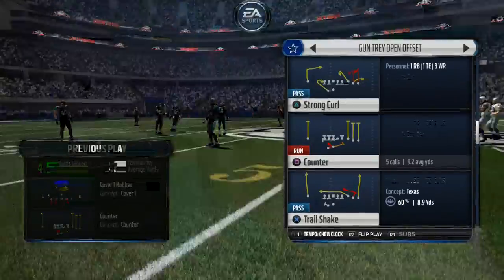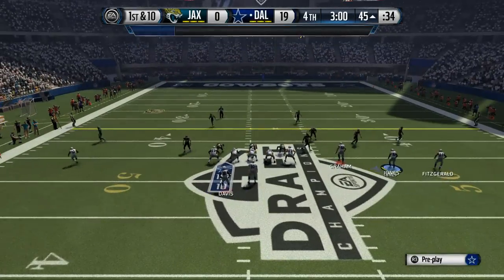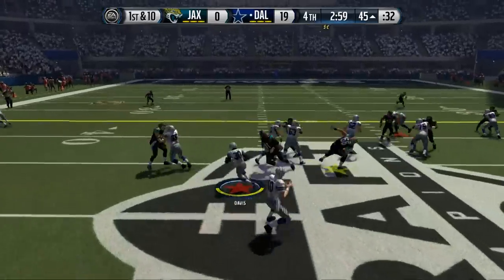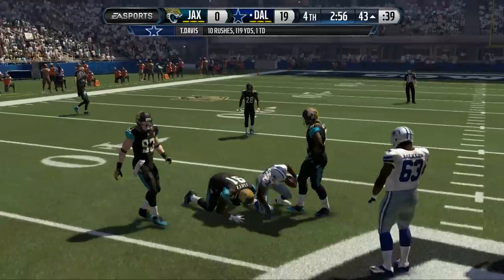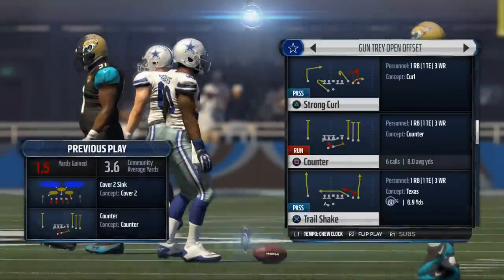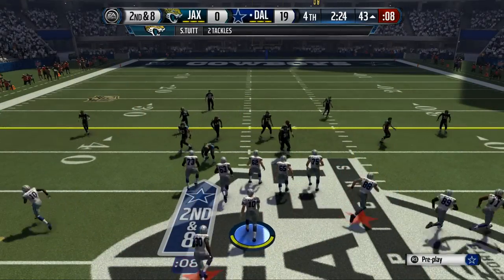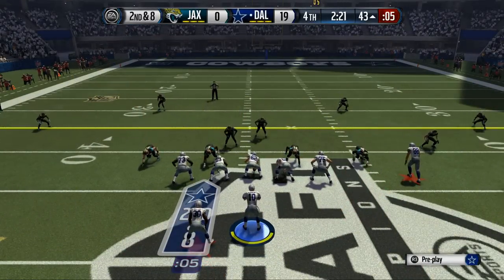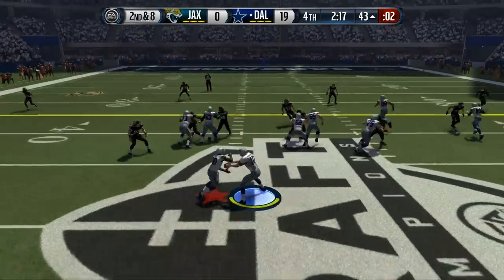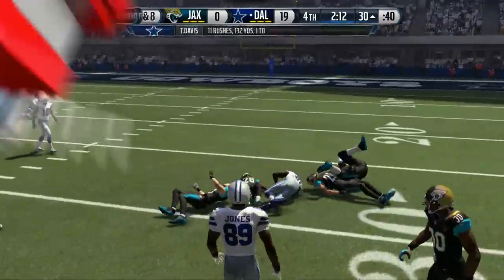What you're seeing here is just solid game planning — not a whole lot of big things, but taking advantage of our one-on-ones and the players we strategically picked. This is something we want to do offensively: run the ball and play good defense. Defensively we don't want to be too aggressive — bend but don't break style. Right now we're doing pretty well. We've wrapped this win up by simply running the football and playing good defense.